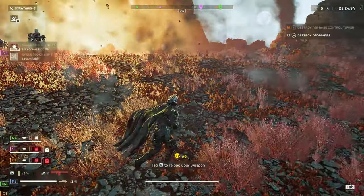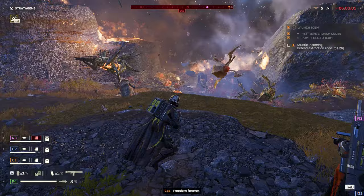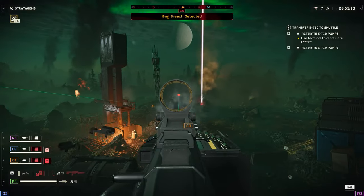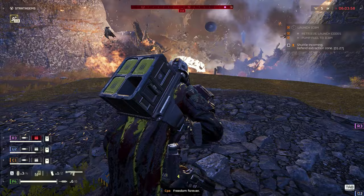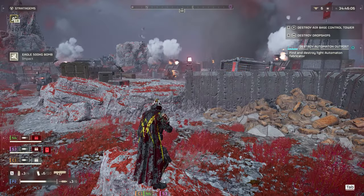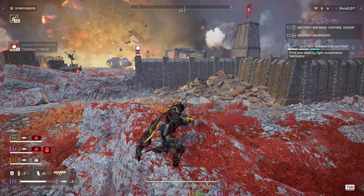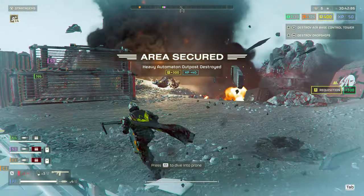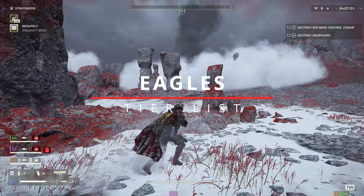Eagles appear to have quickly become touted as, by and large, the most powerful and attractive choices of stratagem in Helldivers 2. It's not difficult to see why. They absolutely obliterate hordes of enemies and, if you're thoughtful about your party composition, you can create a mixture of eagle choices that can deliver excellent results in any situation. With that in mind, here's a tier list that solely focuses on eagles and how they rank against each other.